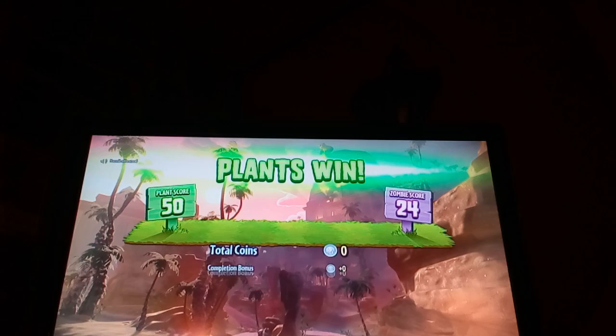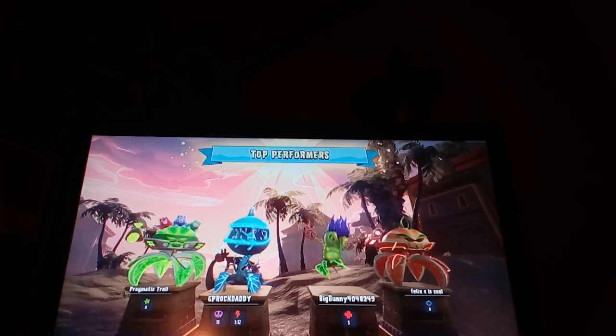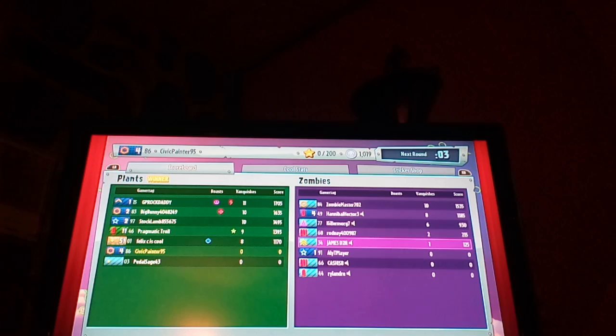We don't get as many coins on this though. See that guy all the way to the left? That's Toxic Citron — he's brand new. So in this game we got GP Rock Dad, Big Bunny, Stock Lamb, Trajmatic Troll, Clemish Chip, Felix C is Cool, Civic Painter, Petal Sage, Zombie Master, Hannibal Hector, Killer Morgue, Rodney James, Ali Cash Cash are in — brand new. Shout out to those guys.